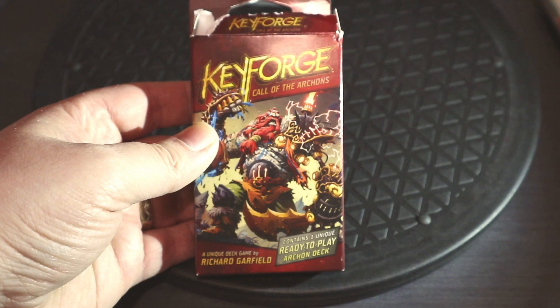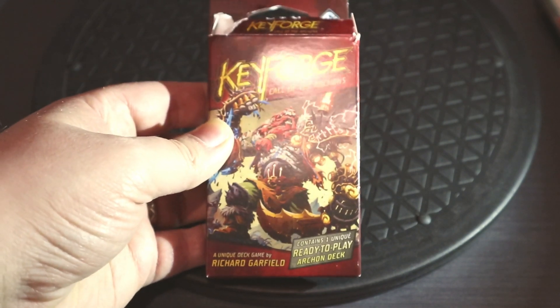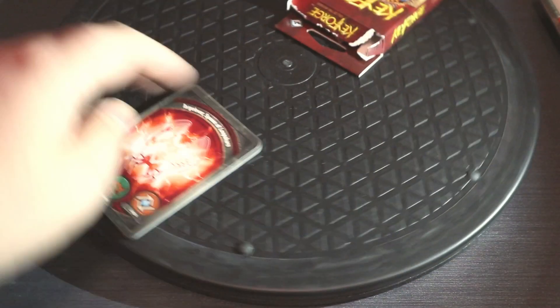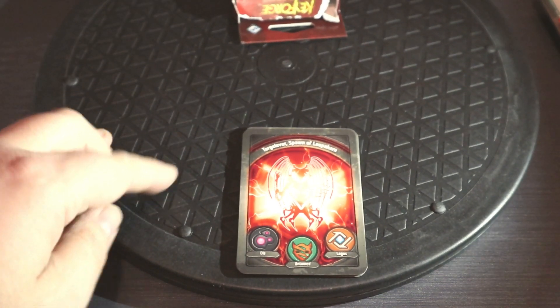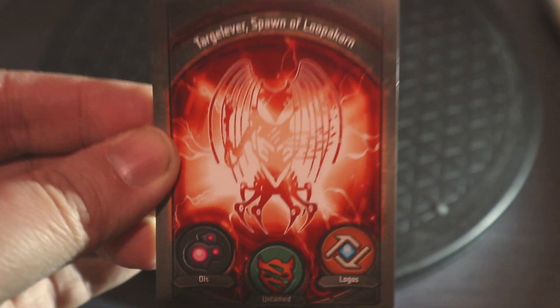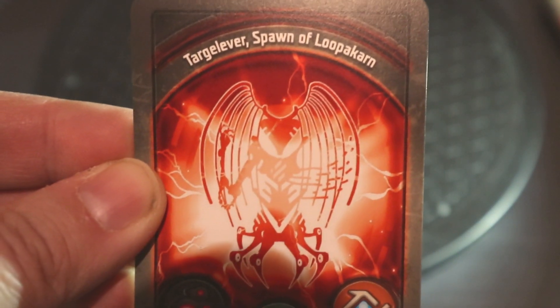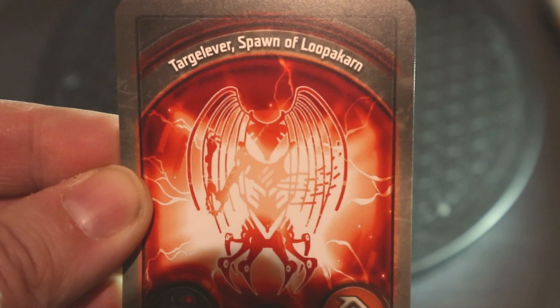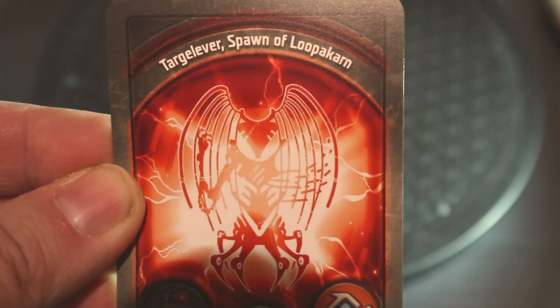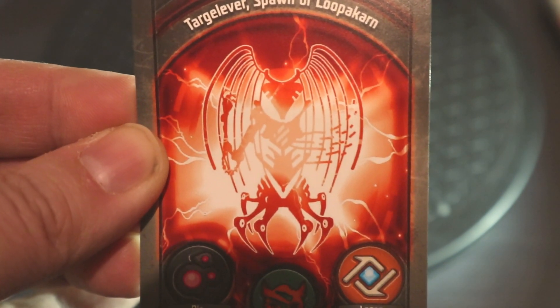No one else in the world will have exactly the same combination of cards in your deck. Each deck has a house card which tells you the title of your deck — in this case we have 'Tag Lever, Spawn of Lupakan.' They all have equally ludicrous names, all chosen at random by a computer via some sort of algorithm. The pitch on the deck is unique as well, as is the combination of houses the deck contains.